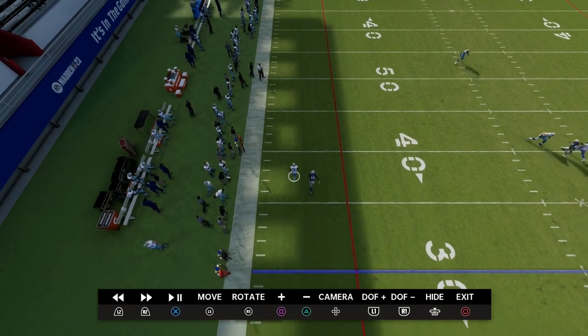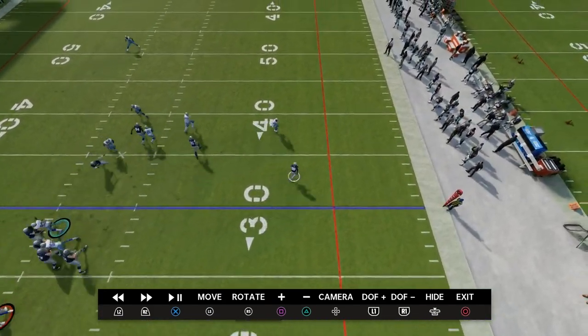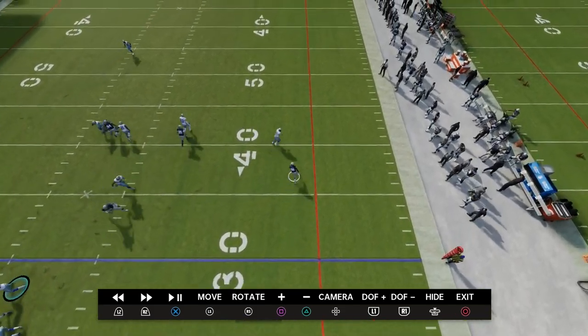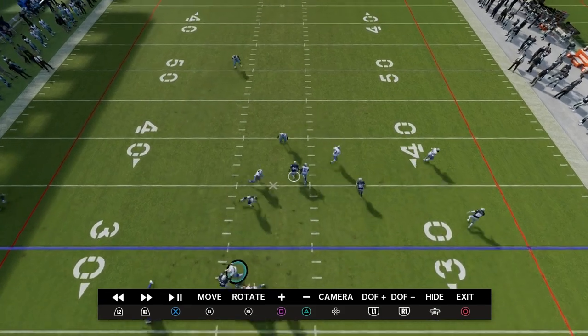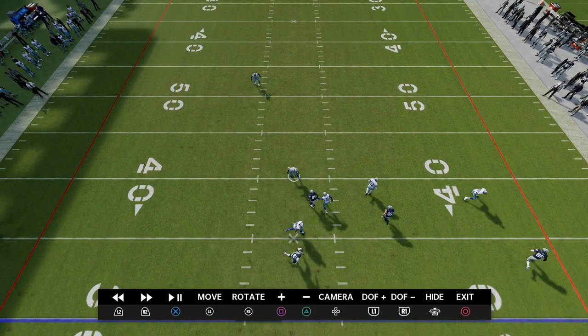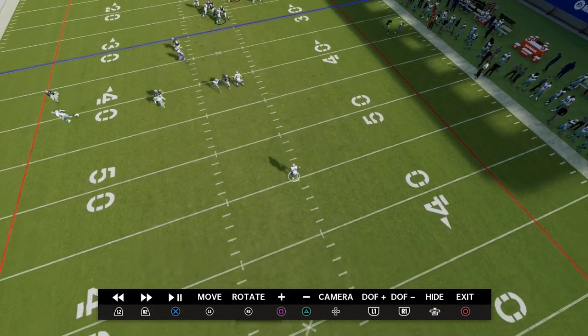As you see here, the outside release fade doesn't work. Over here, this wheel route — which is so good — because we backed that guy off, it's not going to be open. So the only thing they really have is anything over the middle of the field, but that's where what Nick Saban would call the rat in the hole is. And then this guy is helping guard any deep skinny posts or anything over the top.